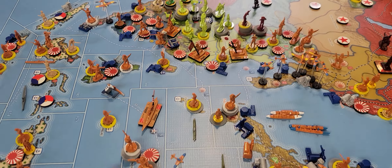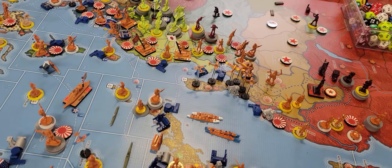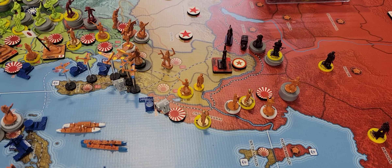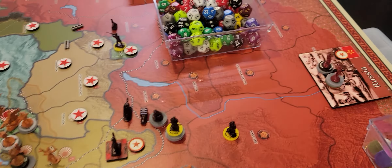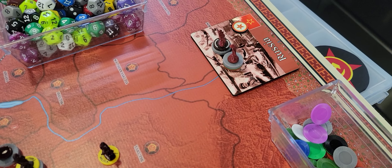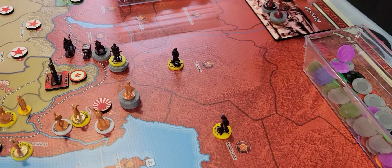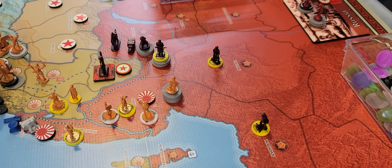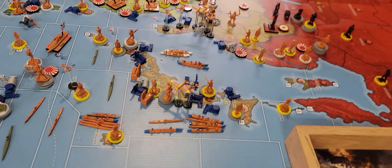Nobody's doing anything crazy because if you do anything crazy, one or two of those stacks might slap you around. The CCP are up here still - they're about to be attacked. They've been running away, slowly moving through Manchuria. They've got a rather small stack left, but it looks like a red chip and a green chip - 12 and four more, so 16 units still. That's not a small stack.